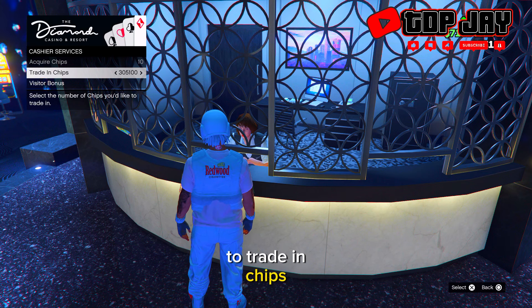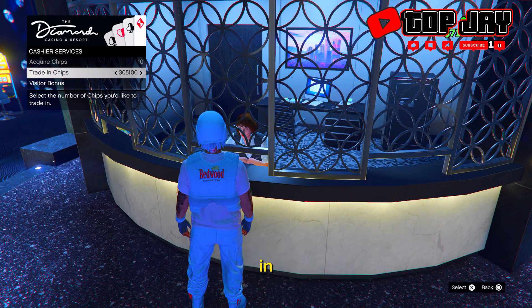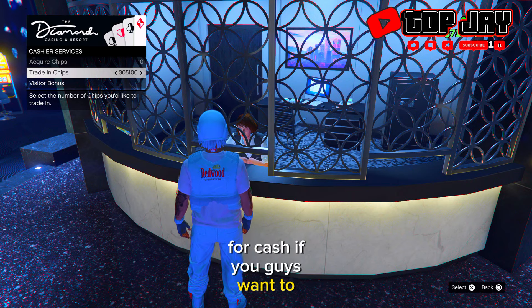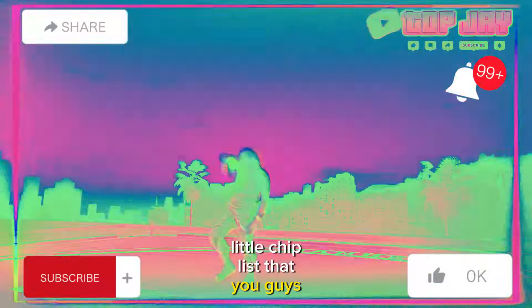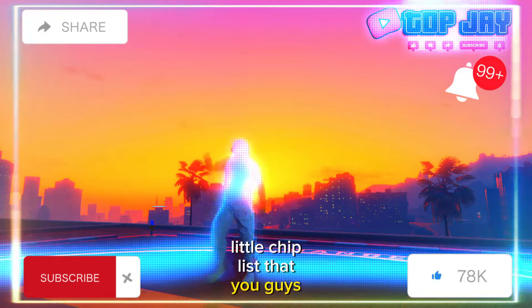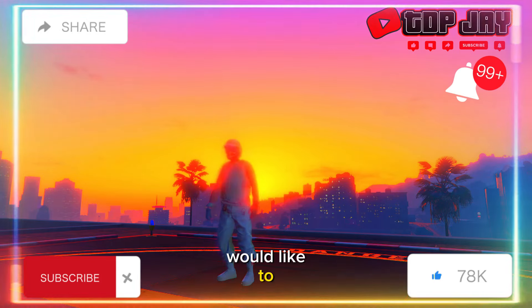Once you're done doing the chip glitch, go over to Trade In Chips, press the max, and trade these chips in for cash. This is just a little chip glitch you can do whenever you need a little extra money — you can do it back to back over and over again and just trade your chips in.